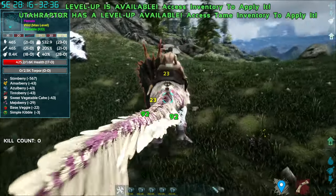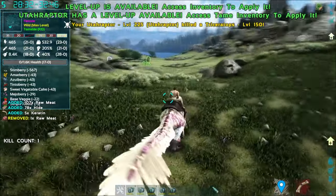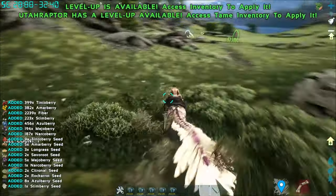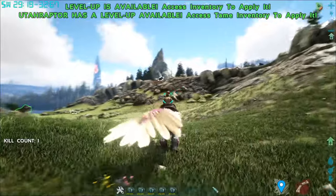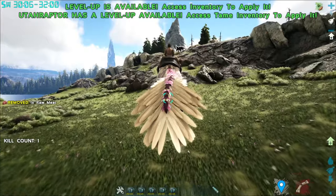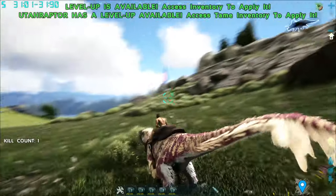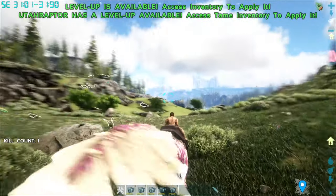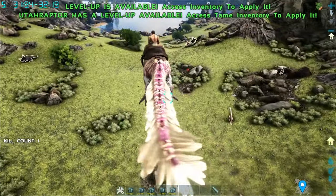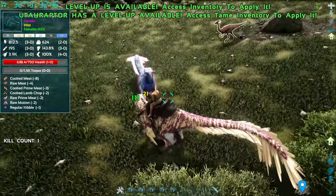And lastly, the C key is a Claw Swipe attack that hits twice. Also, this Claw Swipe attack can be used to harvest plants, even though it is a carnivore itself. One more thing — it can jump normally while running, but if you face a single direction and hold space bar, it will enter a pound state where, depending on where you aim, you will jump really, really far.